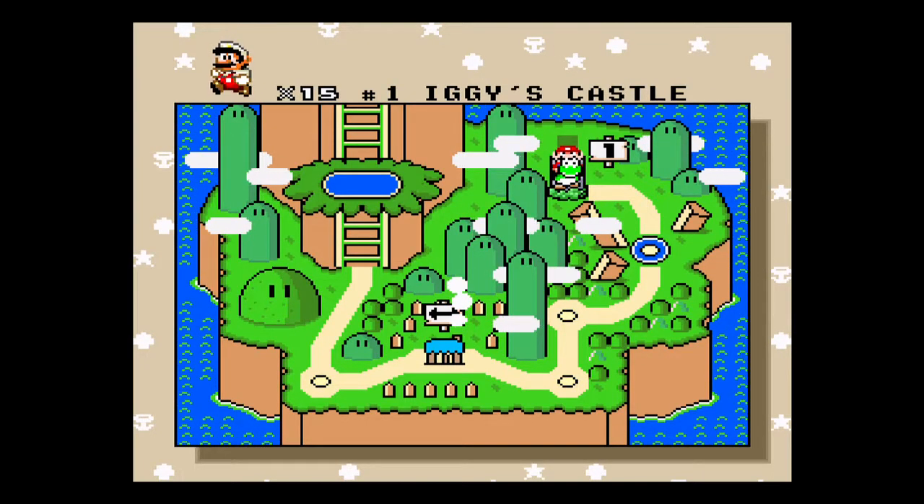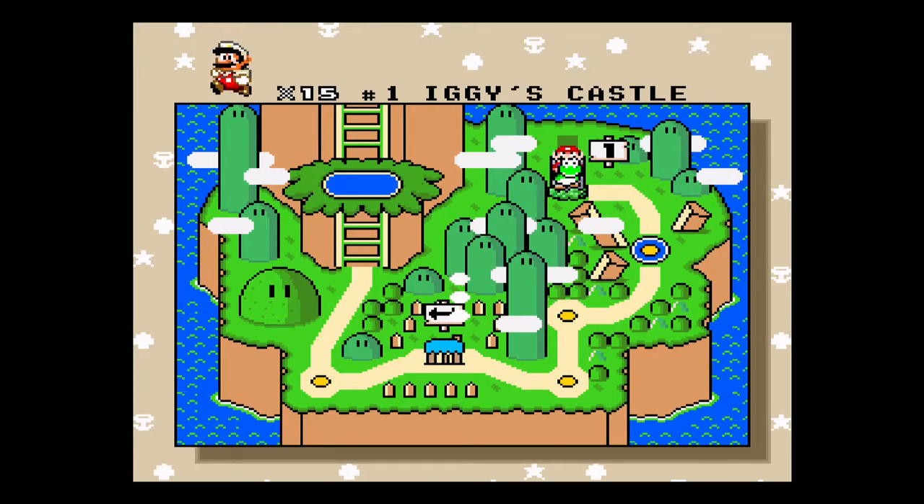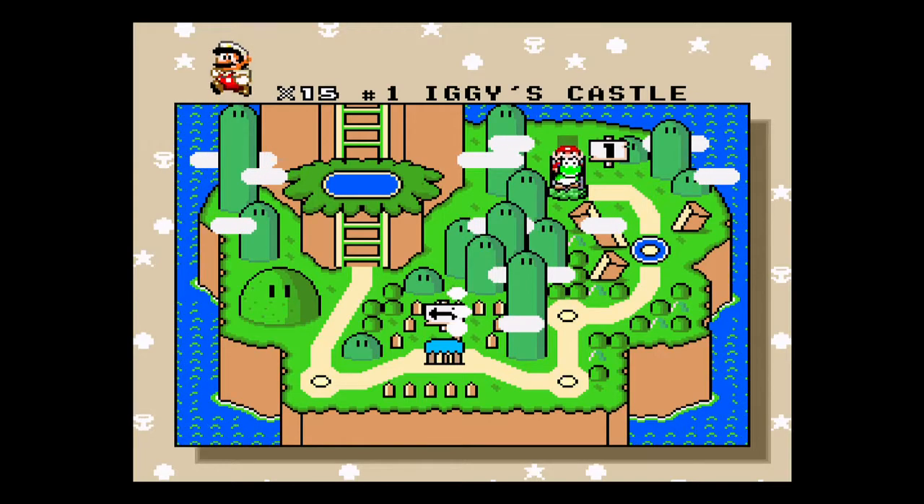Alright, so we've reached the first castle, Iggy's Castle. Much like Super Mario Bros. 3, you're fighting the Koopa Kids before you fight Koopa at the end.